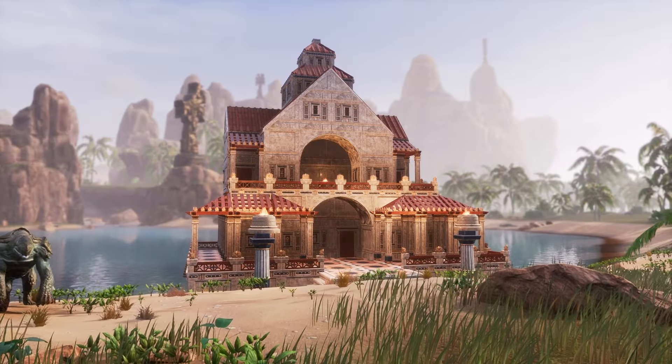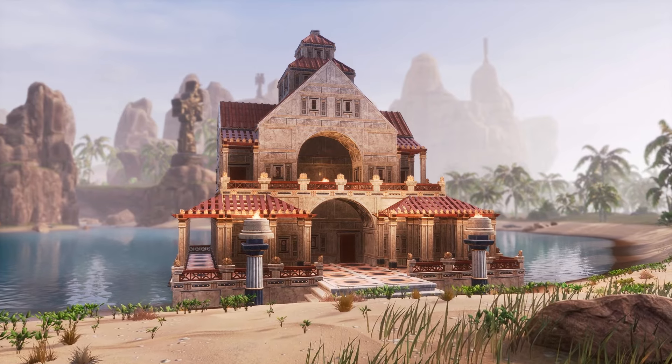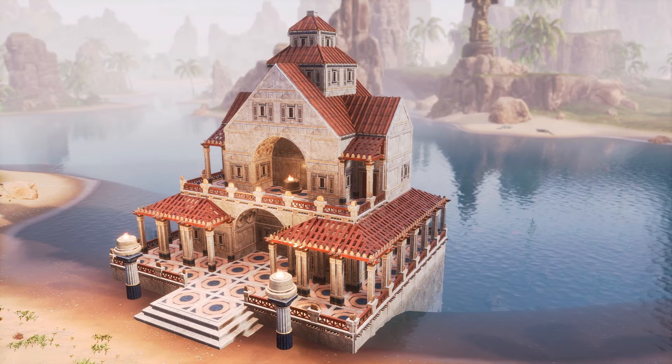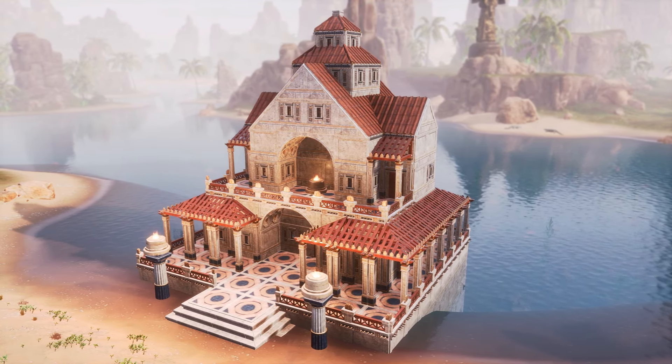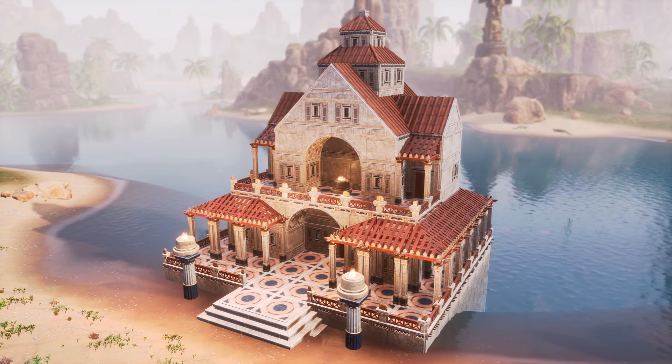Argosian is already pretty good, so the best tip I can give is a mix of both the arena and Aquilonian tips. Balance is very important, but also make sure you make good use of the vaulted pieces, awnings, and so on. Argosian is at its best when it's shapely and elegant, so balance alongside that shape is essential.